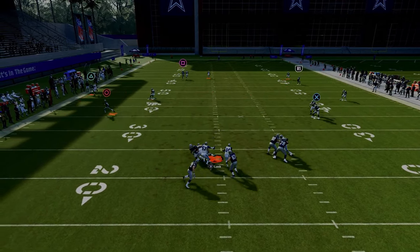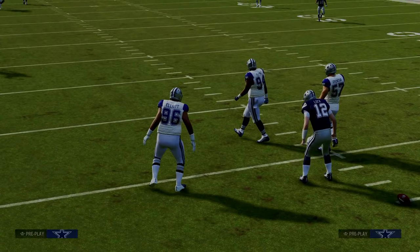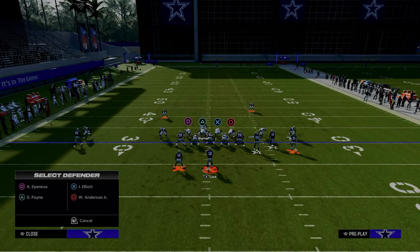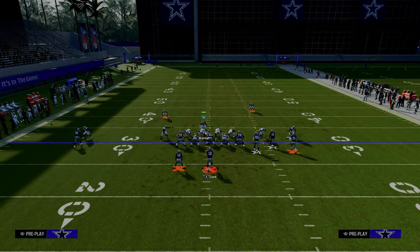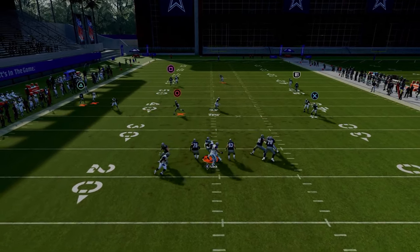For the 4-3 Even 6-1 disengage, the way you set it up is you simply pinch your defensive line, crash your defensive line down, and then stand in about that same spot we used for the blitz. Now we're going to be playing maximum coverage defense, and sometimes you'll get these random disengages up the middle.